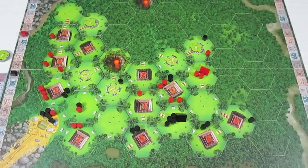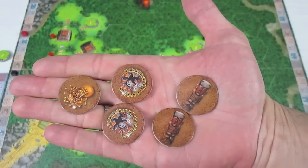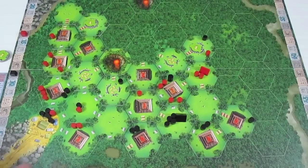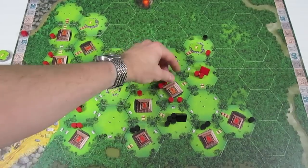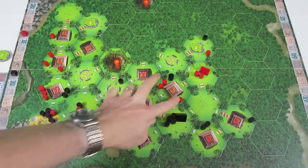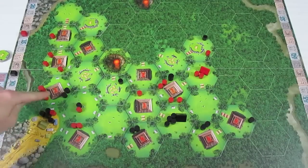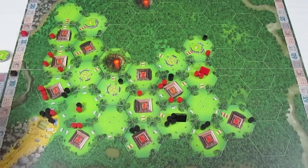Now it's time to score. Red has two pairs of treasures. We'll do the treasure scoring first — each pair is worth three points, so that's six, giving seven points for treasure. When we look at their temples, they do have a majority here now. This is the expedition leader for black, but he only counts as three, and they have four. So seven, eight, nine, ten, eleven, twelve, thirteen, fourteen, nineteen, and seven is twenty-six — so they have twenty-six for temples.